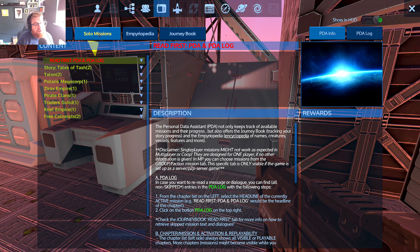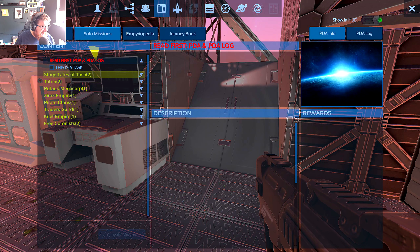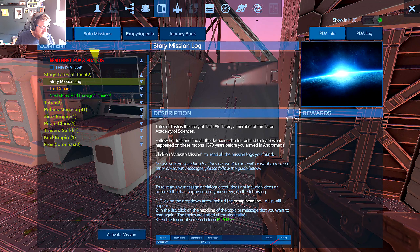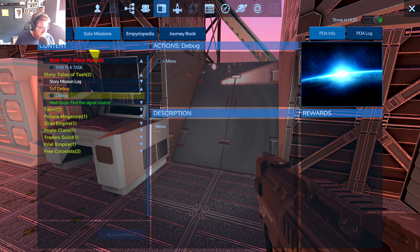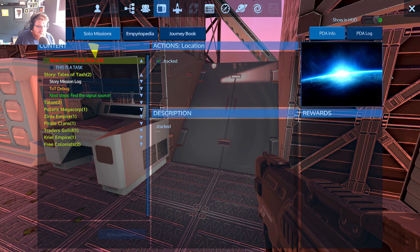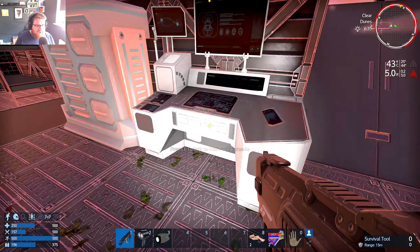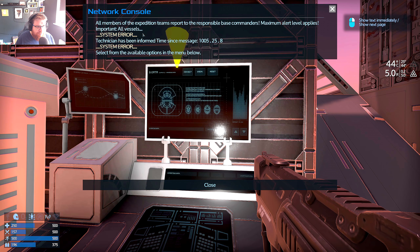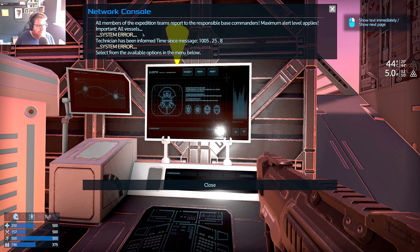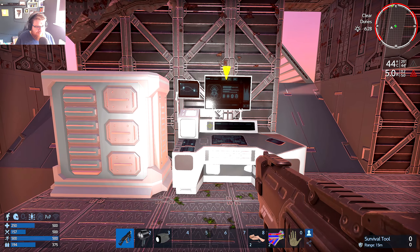There's a survival tool video too, but we already know how to use it. This tutorial system is great - hopefully useful for new players. The real test is someone who's never played going through these tutorials. Under solo missions there are tales of Tash story mission logs. Next step is to find the signal source - that's being tracked. I have no current active task though - let me talk to this console thing, maybe it'll speed things along.